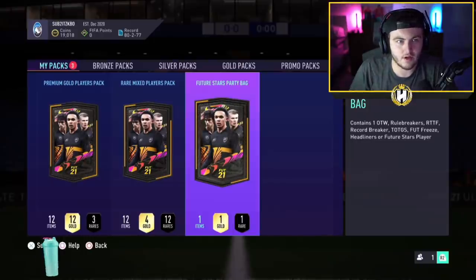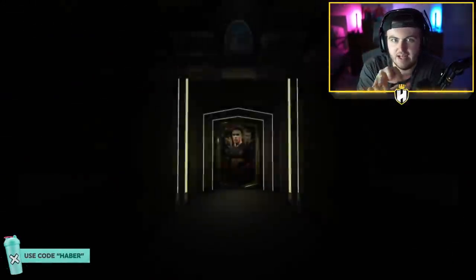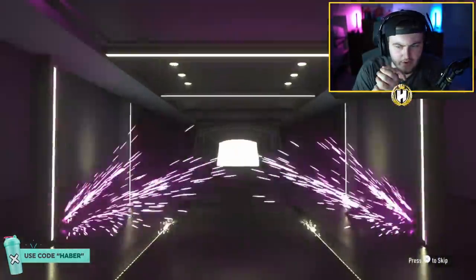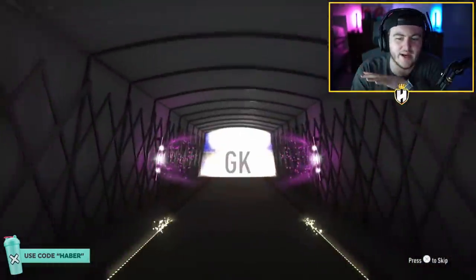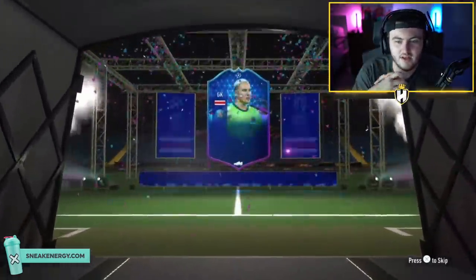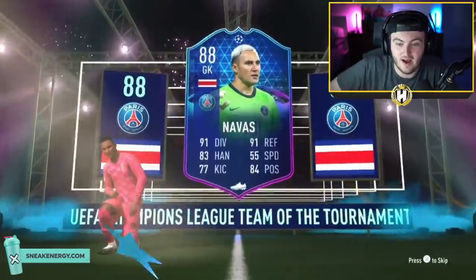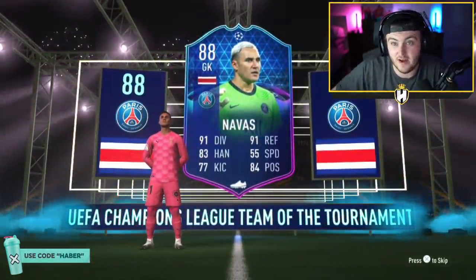We got Green's party bag, his Future Stars party bag. This one — feeling a Team of the Tournament. It's a cheeky little Keylor Navas, perfect for the El Shaarawy SBC. Rating-wise it's not terrible, to be fair. It's better than a lot of the cards it could have been, rating-wise. So that's not too bad. We'll take that.